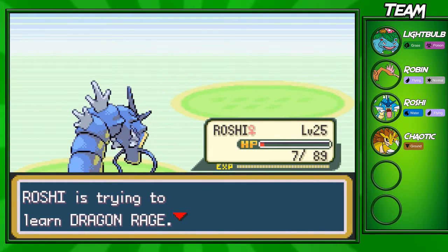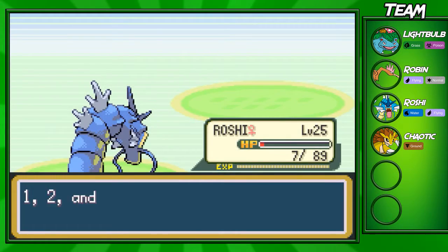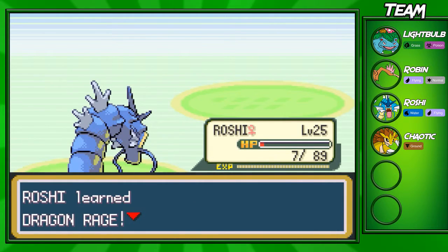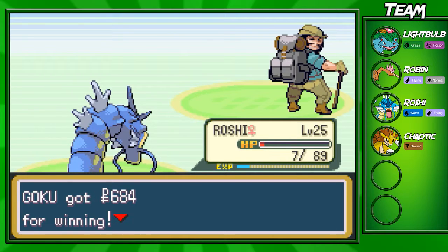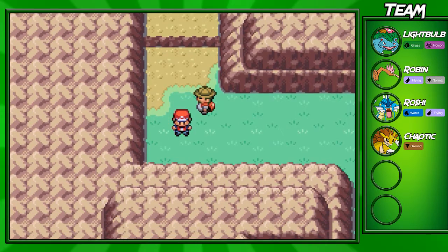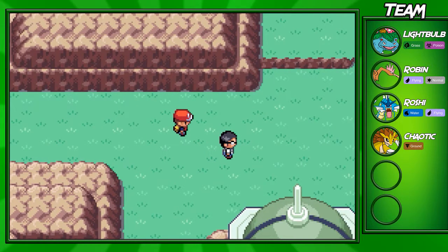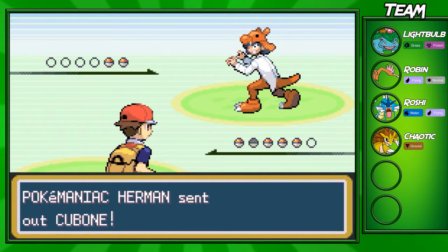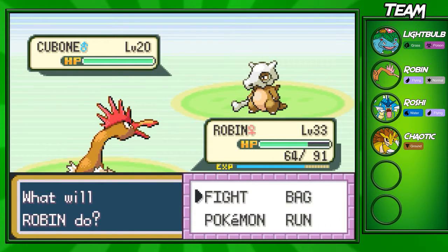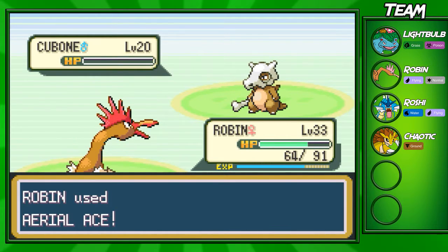So Roshi is going to go up to level 25 and he's gonna learn Dragon Rage. When you have Dragon Rage on one of your Pokemon at the start of the game, it's probably one of the most OP moves you could ever use — it does a guaranteed 40 damage every single time. Roshi only has 89 HP points, so three Dragon Rages will take him out, which is super good if you don't have a super effective move. Most Pokemon under level 50 will only have 30 to 40 HP points, so you'll knock them out every time. At this point in the game it's still useful, but not as useful as it could be. I wish we had leveled up Roshi earlier so we could have used Dragon Rage to sweep through Lieutenant Surge and other gyms. I didn't remember when Gyarados learned Dragon Rage.